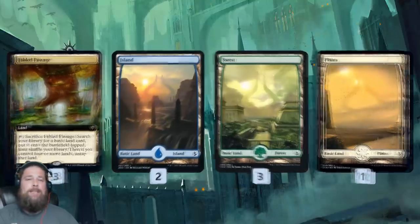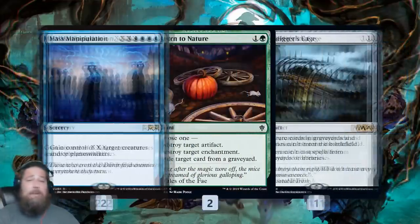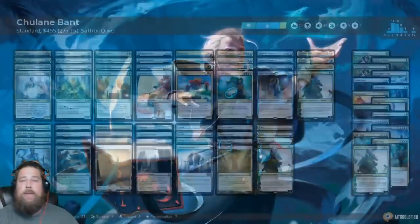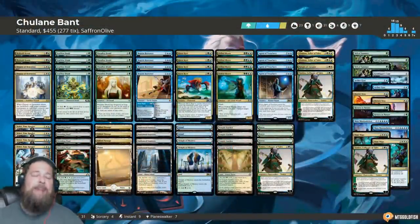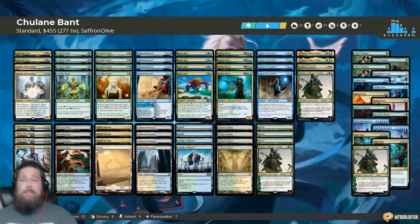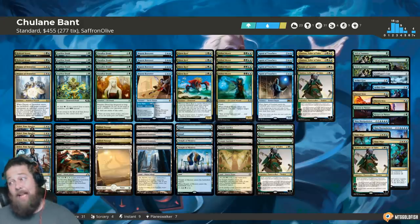The mana base features a bunch of dual lands, Temple of Mystery, Fabled Passages, and some basics. In the sideboard: Veil of Summer and Dovin's Veto for control, Tamiyo mostly for grindy matchups, Time Wipe and Aether Gust for aggro, Mass Manipulation since we make a lot of mana and can steal a lot of things, Return to Nature for artifact and enchantment hate with some graveyard hate, and one Graf Digger's Cage against Phoenix-style or mass reanimation decks. That's Chulane Bant for Standard!